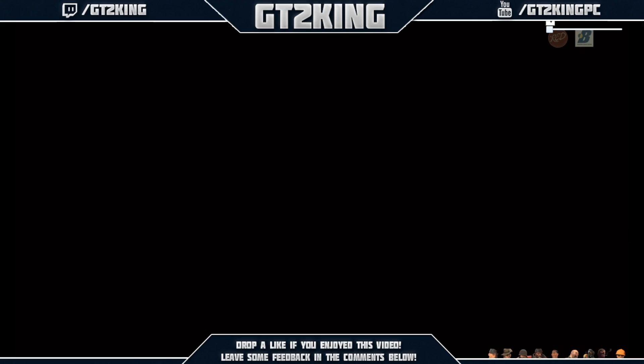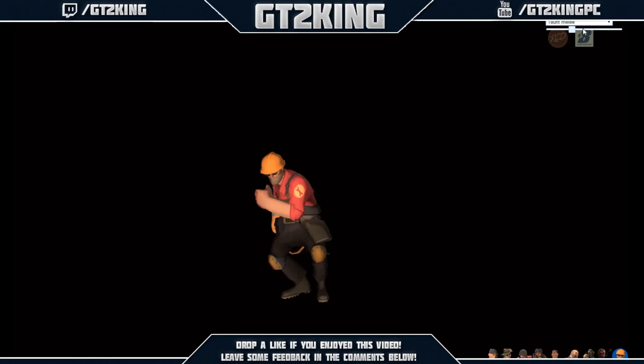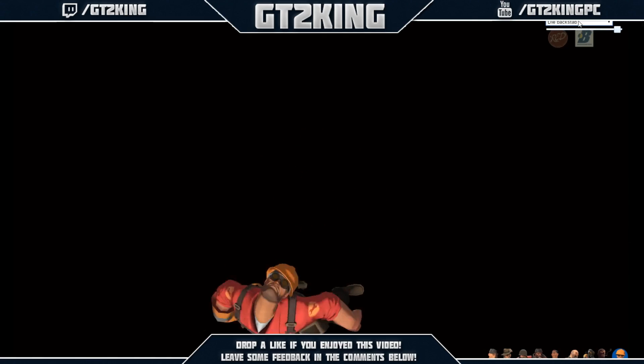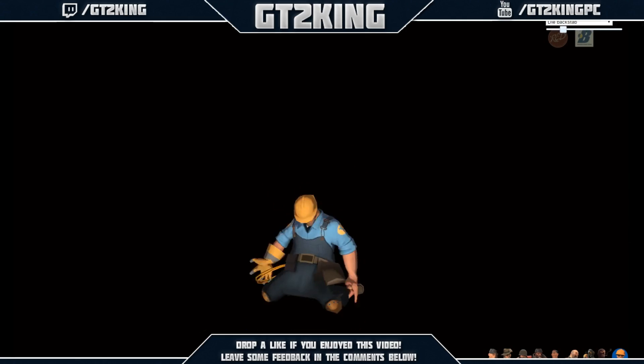What you can do is select any class you want, basically down here. You have the character right there. This is good for screenshots and everything - I'll show you how to do that. You can choose a position for them, a taunt. It does everything basically. I'll put them on blue team because I like blue better. And up here, this is for clearing everything.